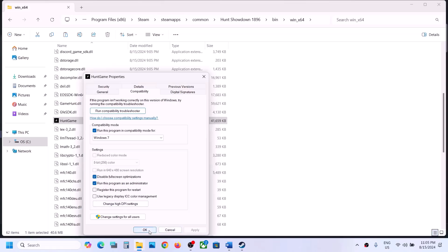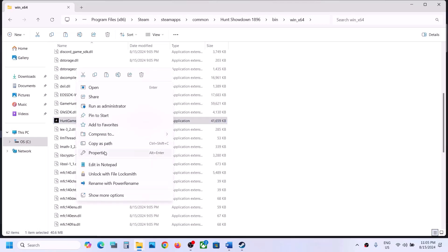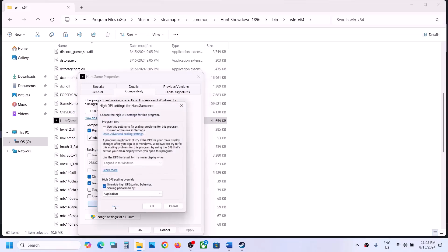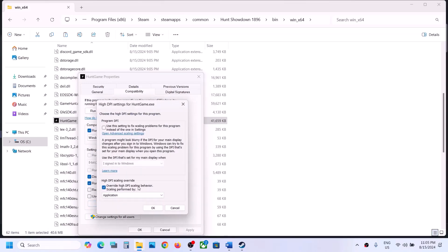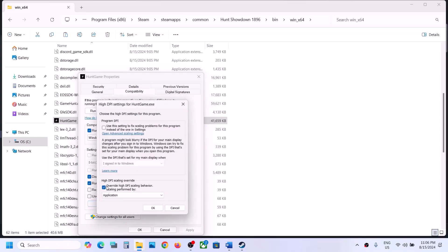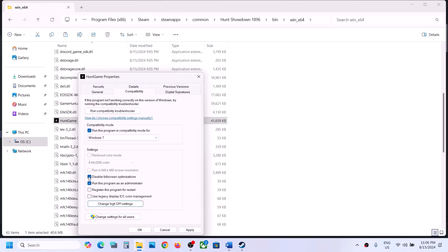Still not working — put a check on Change High DPI Settings, check Override High DPI Scaling Behavior, set it to Application, click OK, and launch the game to check. If none of these boxes help, you can uncheck all of them, hit Apply, click OK, and follow the next step.